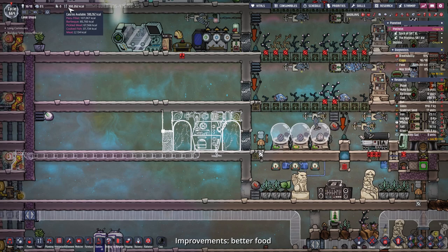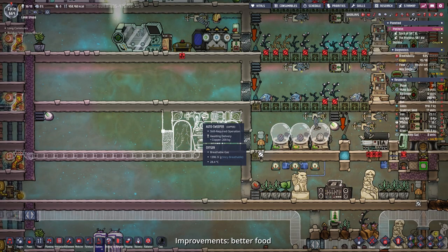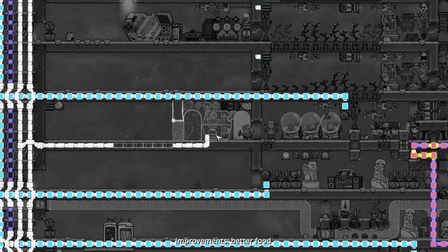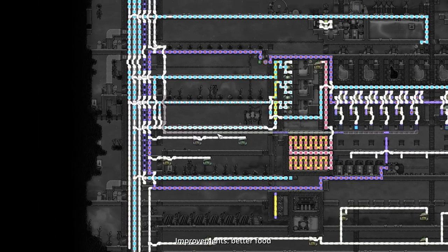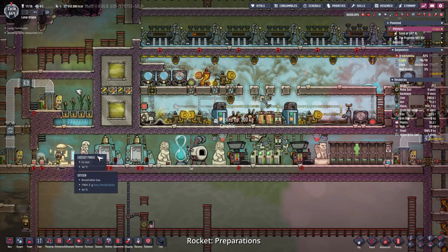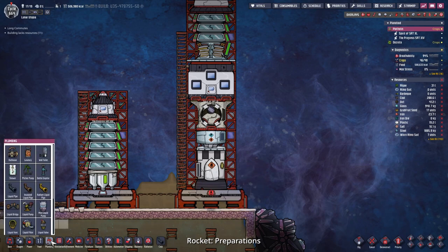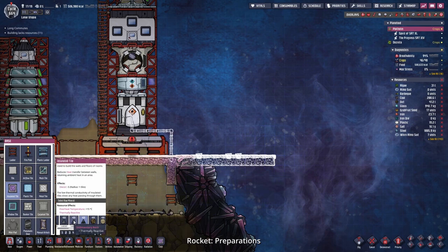Now that we have most of our barbecue back we could probably make surf and turf. I placed down a gas range, a conveyor loader, and an autosweeper connected to our infinite food storages. The gas for the gas range will come from Osista - sent over from the other planetoid, into our sorting pipe, stored in infinite storages, then sent up to our gas range. Now that we've more or less taken care of atmosphere repair with our thimble reed, we can place down the very long pipe to transport petroleum to our engine.